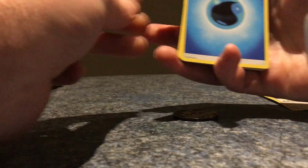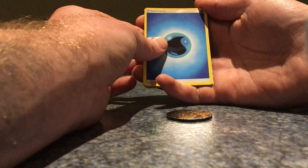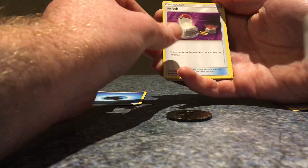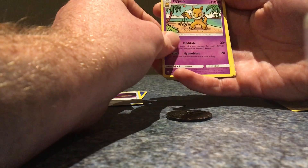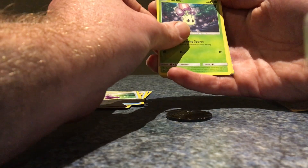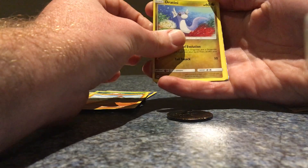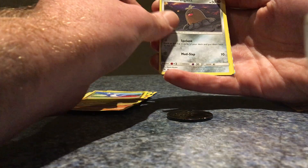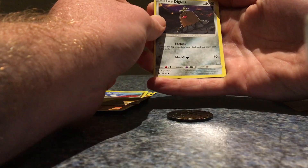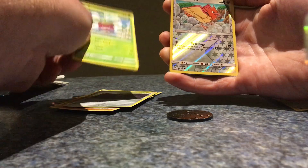Remember, if you hit that like button I am more likely to get a GX or a full art, but if you don't I'm gonna get nothing. So we have a water energy, a switch, a Hypno — oh, that is a nice Hypno — a potion, a Marowak, Sandygast, and Dratini.